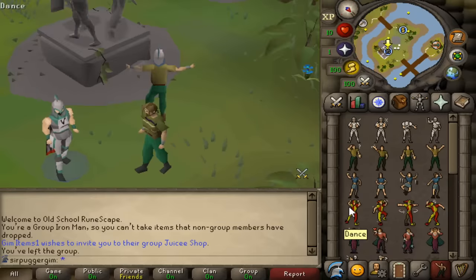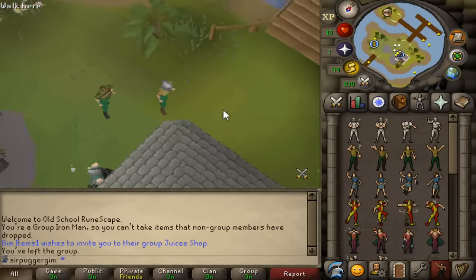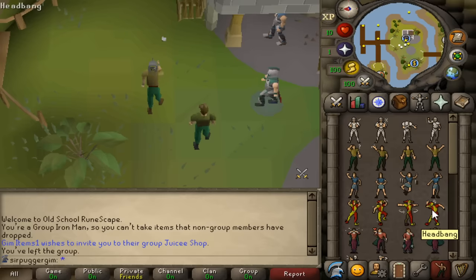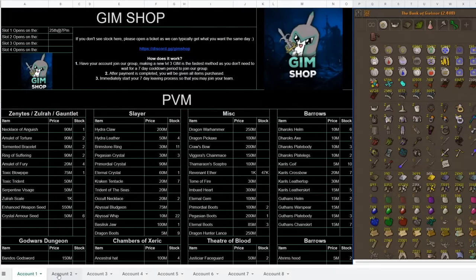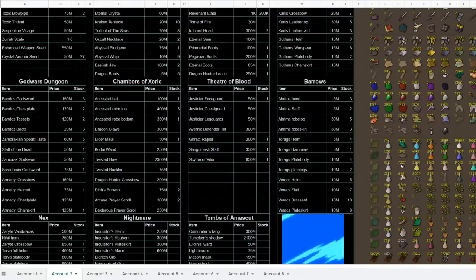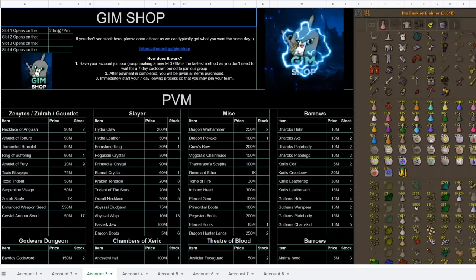So it's basically Group Iron Man mode but with trading between groups of Iron Men. This only works for unranked — ranked Group Iron Men can't join other groups. So this bug is effectively just skipping the two-week timer, since you can already leave a group and join another one with a two-week cooldown. However, it has a big implication for this side market for Group Iron Man items. Some groups don't want to grind out rares and will pay GP — or in some cases real-world trade — for those rares to be transferred into their group, which would take two weeks normally. With instantaneous transfers using this bug, some of these Group Iron Man services are profiting a lot.